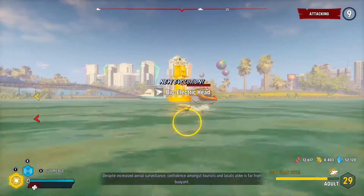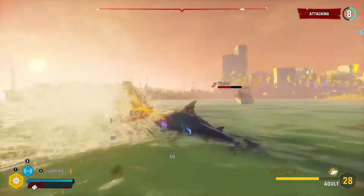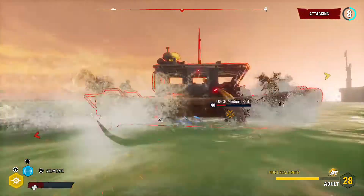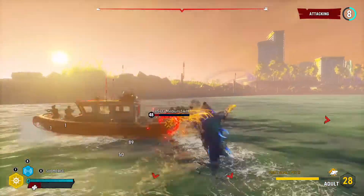In this case it causes damage at the same time. If you want to cause damage to boats without getting hit as much, you can use this technique in combination with the tail whip. You can throw in a few bites in there to maximize the damage you cause to the boats.